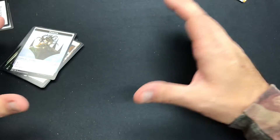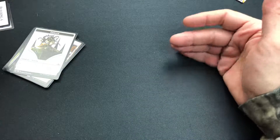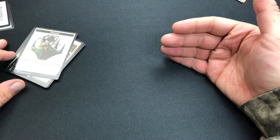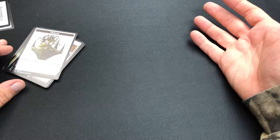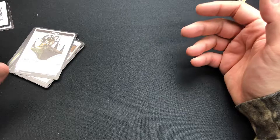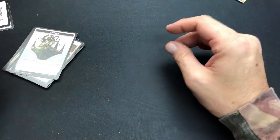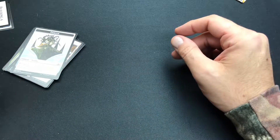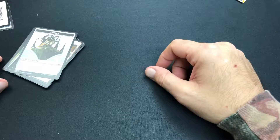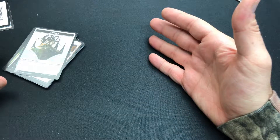I definitely like the fat packs — not only for the Player's Guide, but it gives you another shot at getting more packs. Basically you're paying $4.20 a pack normally. You buy the fat pack for under $40, probably $30 to $35. You're basically paying $3.50 a pack, plus you're getting the Player's Guide, the die, the land pack, the foil lands, the box — all the gear that comes with it — basically for free. And you're still getting a discount on the packs.